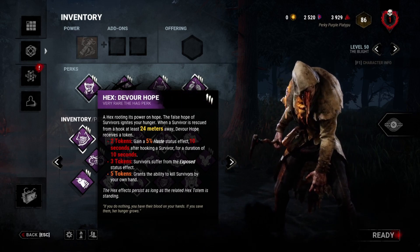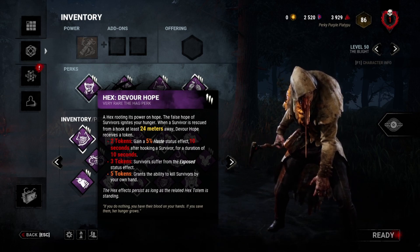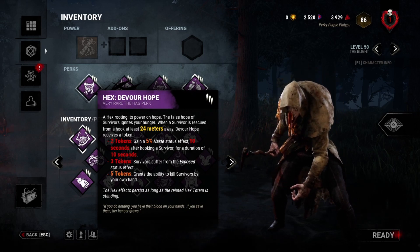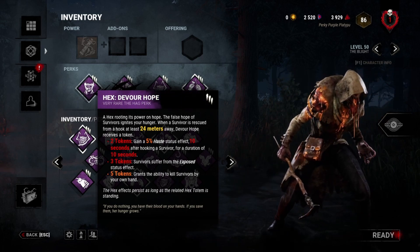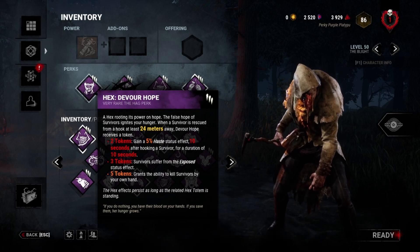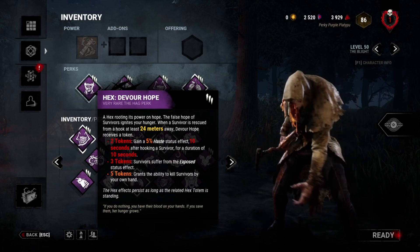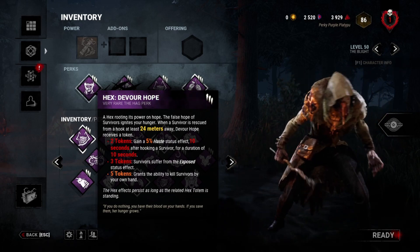The reason I have Devour Hope on this build is to punish them for not looking for my totems. Or if they get one, I still have another totem — it's not common to be running three hexes. That way I always have a hex going that really has something going for me. And once they notice Devour Hope, you'll get them off gens. If they haven't started cleansing, Rune will start triggering and I'll snowball. So that's the build.